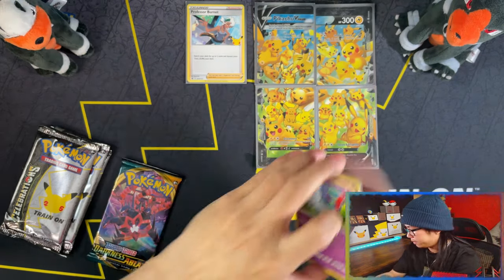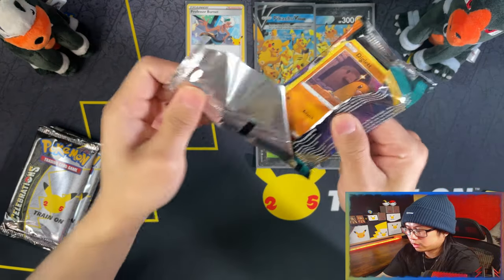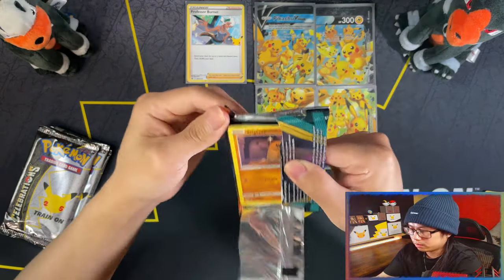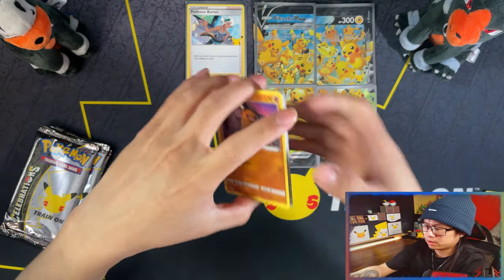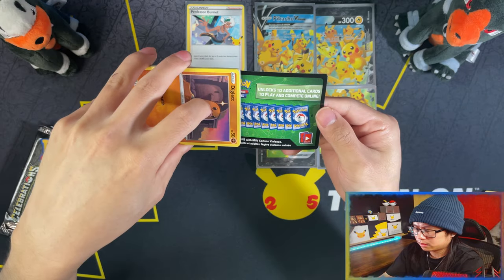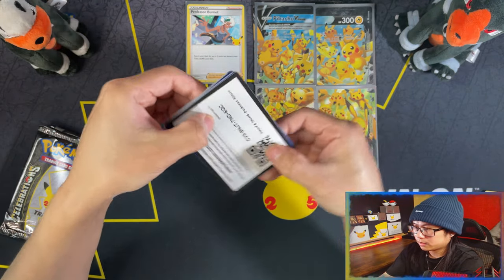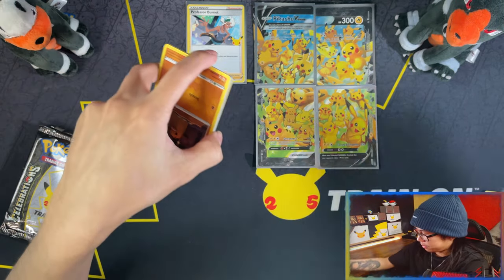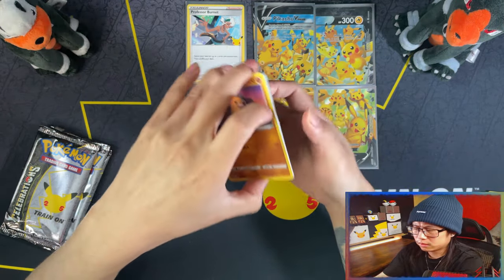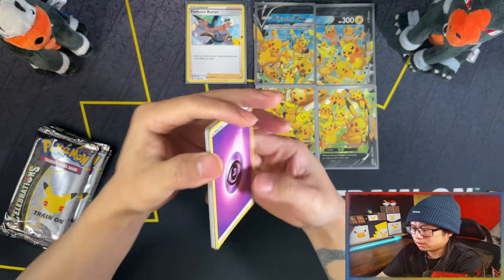I originally wasn't going to open this — you saw how it came, it was already open. I could have used some prickstick or glue to reseal it, but I decided to open it anyway. I see something in this next one even though it's a green code card — yep, there's something in it. Looks like that was an error code card.